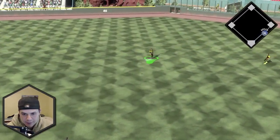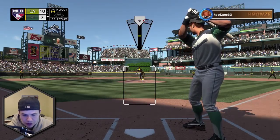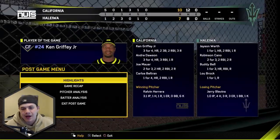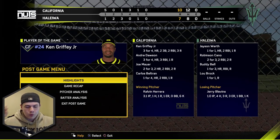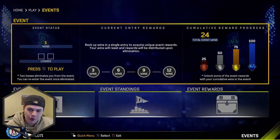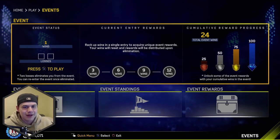Now I'm even striking him out on fastballs looking — got him thinking about too many pitches. The fix was introducing the change-up. Yachty flies out to center — one down. Low change-up is the key and it is! Kelvin Herrera won this game for me. 10 to 7 victory — Griffey had two triples and a home run, Dawson had a bomb with three RBIs, Mauer had two home runs. Once we started throwing the change-up, this guy couldn't hit. We're 1-0, 11 more wins to go, 24 total event wins. Drop a comment for the next ballpark, drop a thumbs up, subscribe if you're new — see you in the next video!